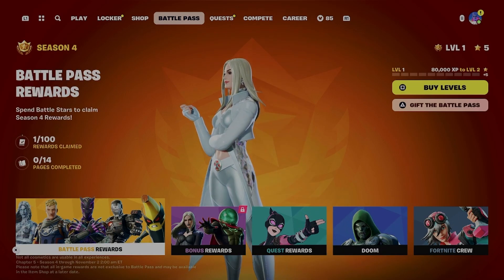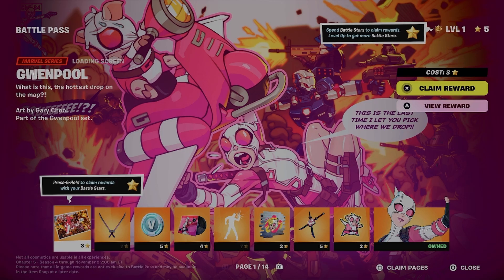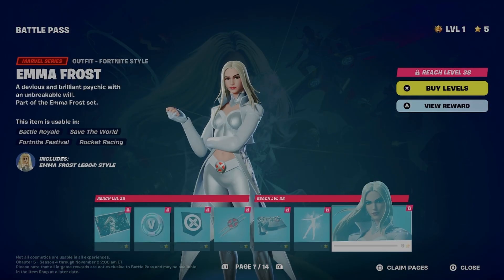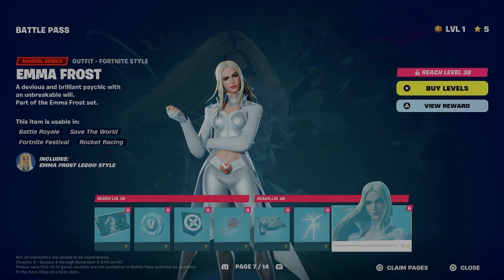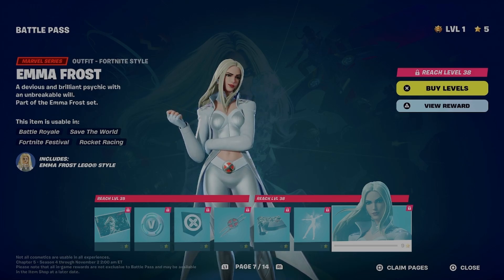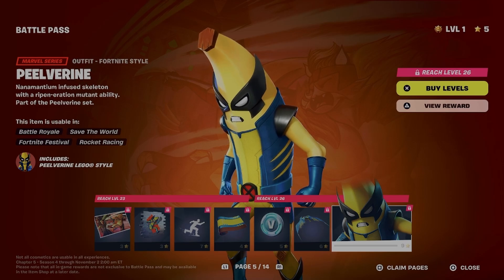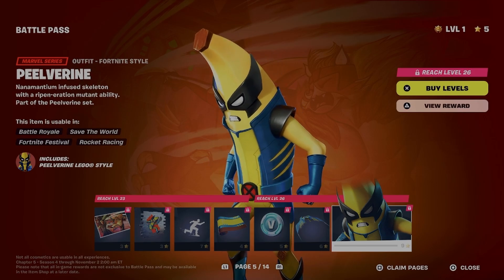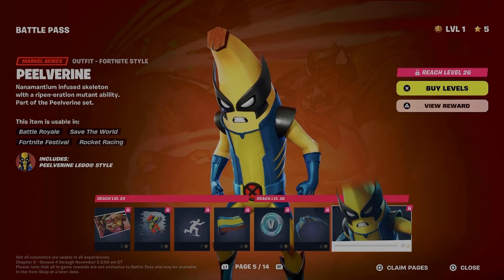Last night Fortnite posted the battle pass skins so I already have my order. We're going to start at number eight and work our way up to number one. Starting at the bottom, my number eight — the skin I like least — is Emma Frost. I'm not a big fan because the limited experience I have with her is from the X-Men Evolution show, or Wolverine and the X-Men. I'm just not attached to Emma in any way. Next, at number seven, is unfortunately Peelverine. It doesn't mean the skin is bad — I just think there are better ones in this pass. I do like him still.